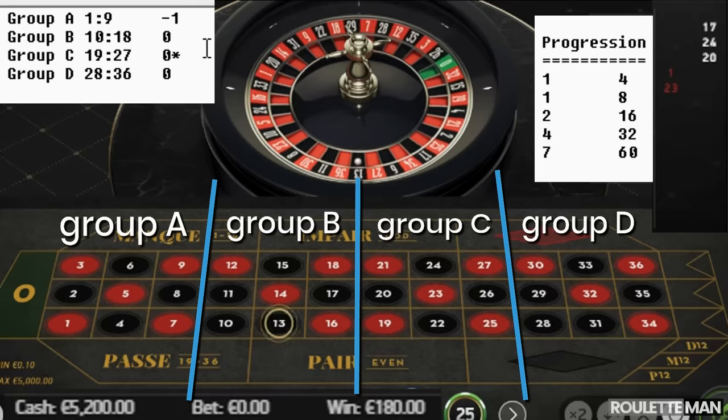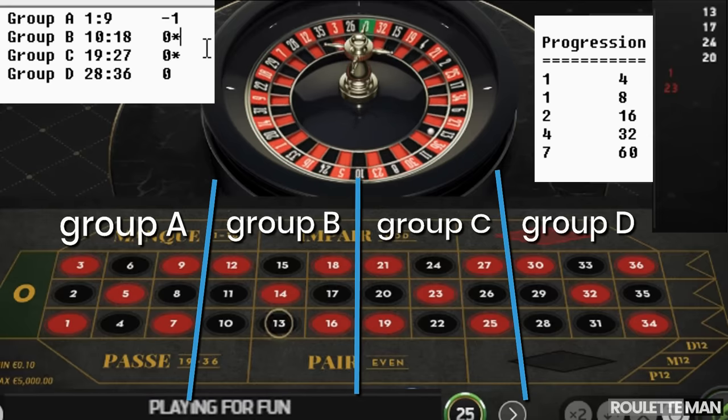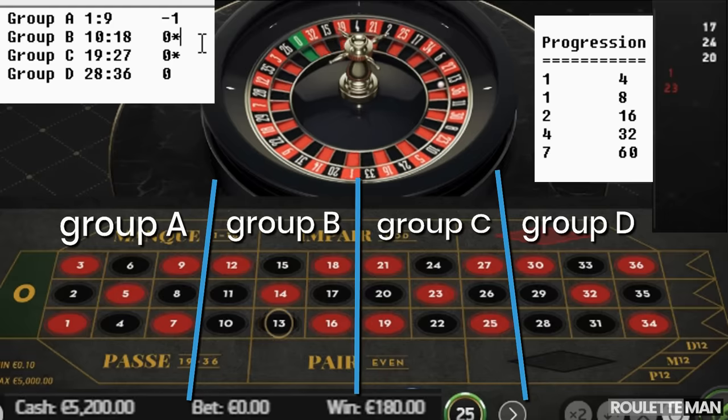We're up two hundred dollars! Group B came through. We've now gotten repeats on two sections.